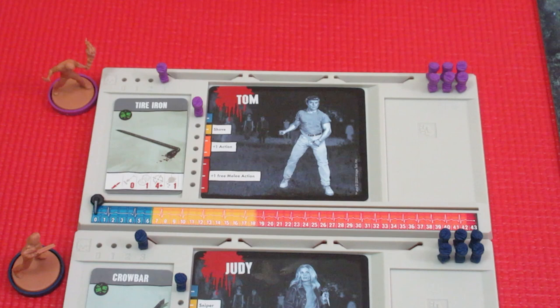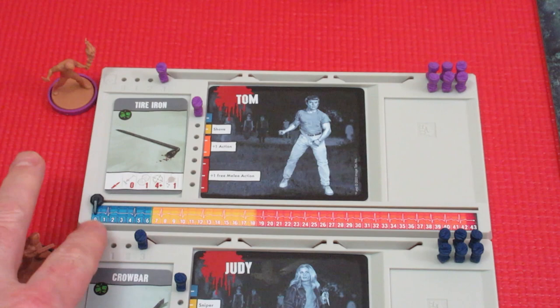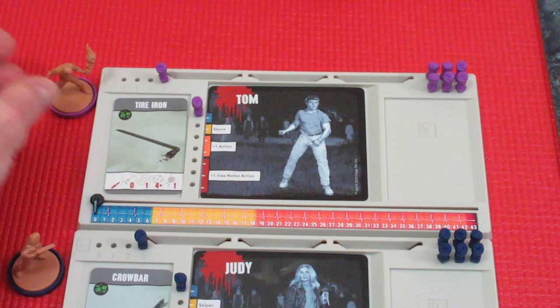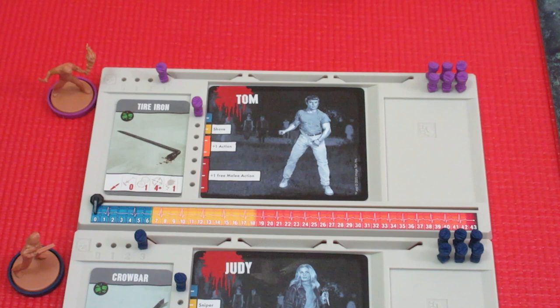So we have Tom — he has a tire iron. There are basically seven starting items in the game. One of them is the Winchester 94, but it starts out on the board per this particular scenario; otherwise it would have been randomly distributed to one of the six characters. Tom starts out with a tire iron, and we're in the blue zone. His crowbar is a melee weapon: zero range, rolls one die, hits on a four-plus, does one damage.